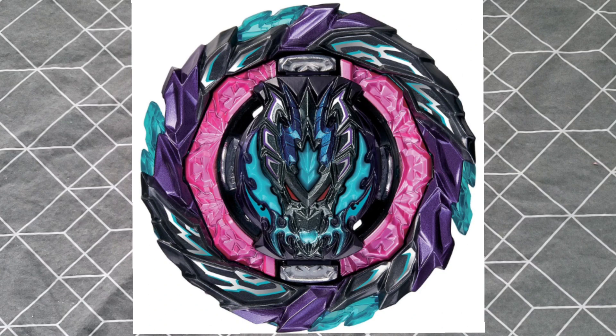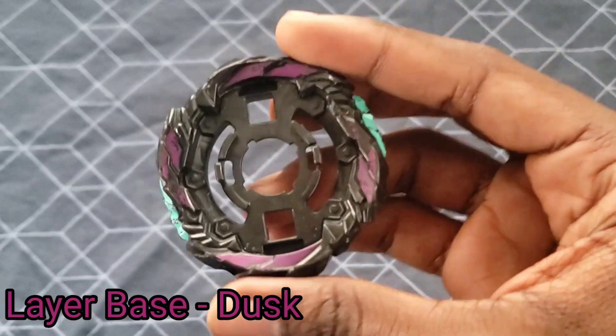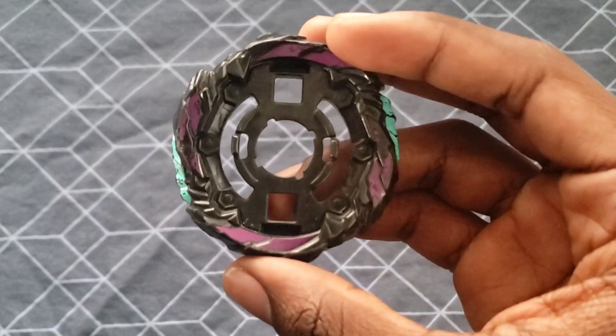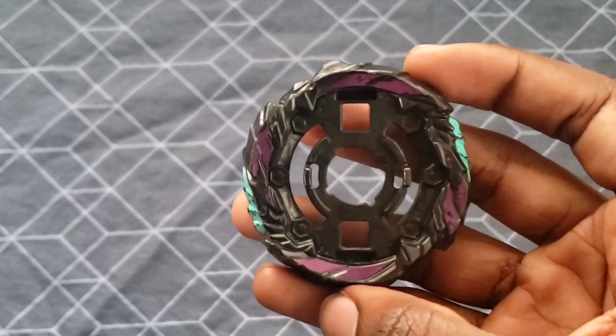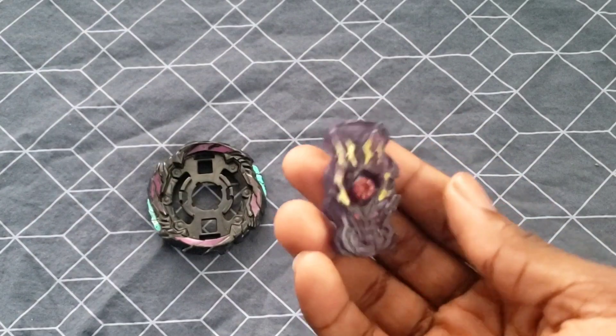I'm making a Roar Bahamut prototype combo. In Hasbro they're going to change the name from Bahamut to Balkech. For the layer, Roar is pretty round as you can see on screen — just a very round layer. I was thinking the whole point of Balkech is being round, so why not go with Dusk? It makes sense, especially in Hypersphere terms. It also has all this purple and blue wings, which looks a lot like Roar.